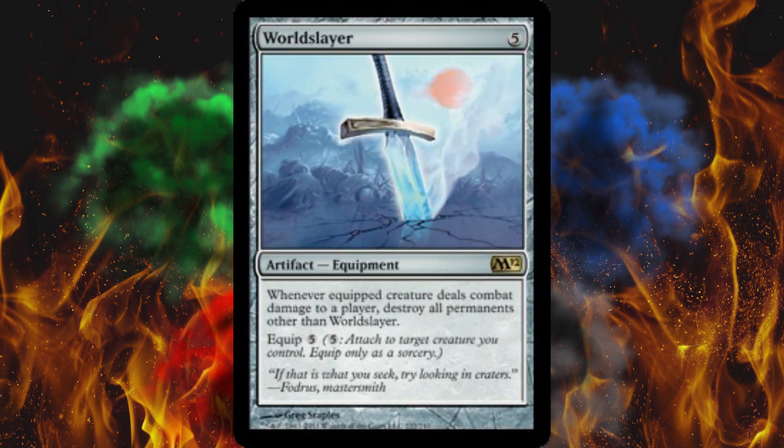This seemingly suicidal and unbelievably stupid sword came straight out of M12 — I'm actually surprised it wasn't M13. It was also printed in Mirrodin. It's a 5-cost sword because, I mean, it's practically a lightsaber, just look at it. And it has an equip cost of 5, so you might just be giving your opponent a little bit of warning. It states that whenever the equipped creature deals combat damage to a player, destroy all permanents other than World Slayer.